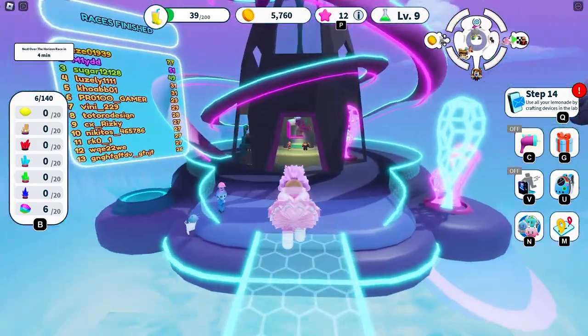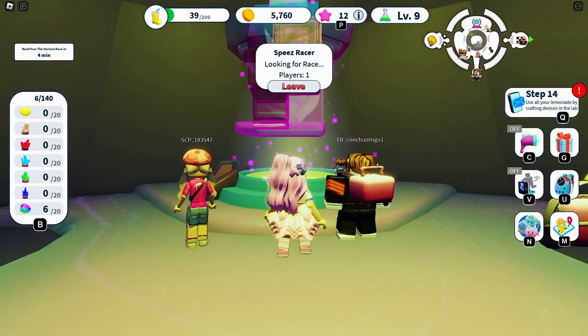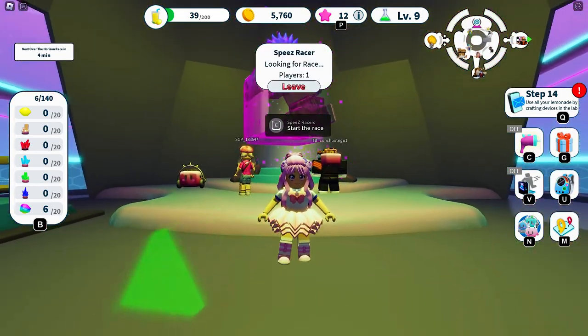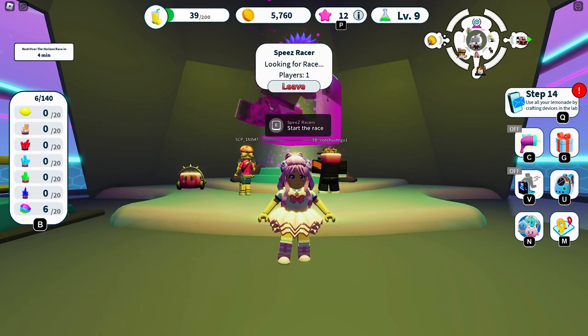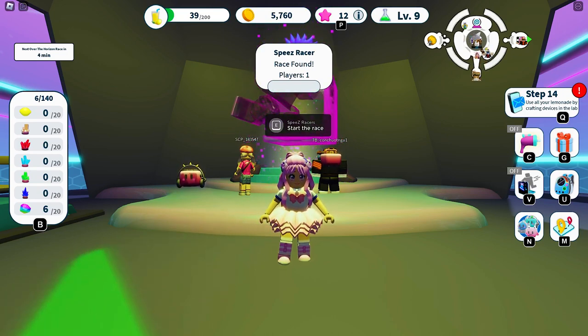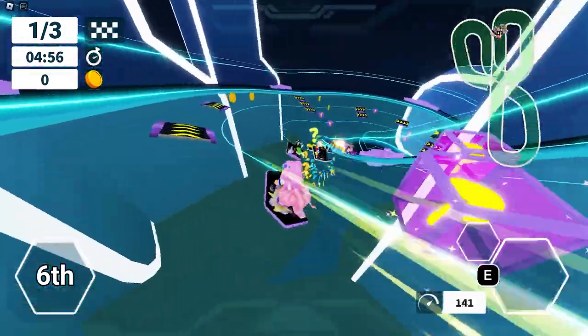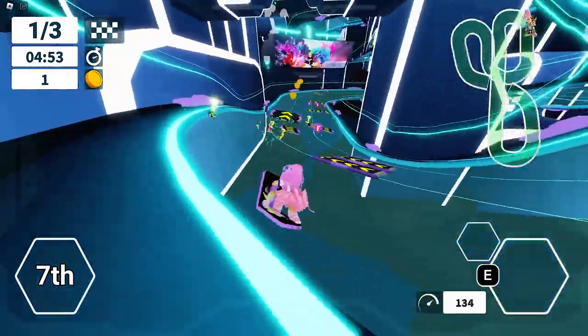On the third day of joining the game, I was finally able to join the race. You can join one by clicking yes when the pop-up appears, or by going to the Speez Racer area and clicking to interact — the system will find you a race to join. The map is random, so you're lucky if you manage to join three different maps on your first three tries.